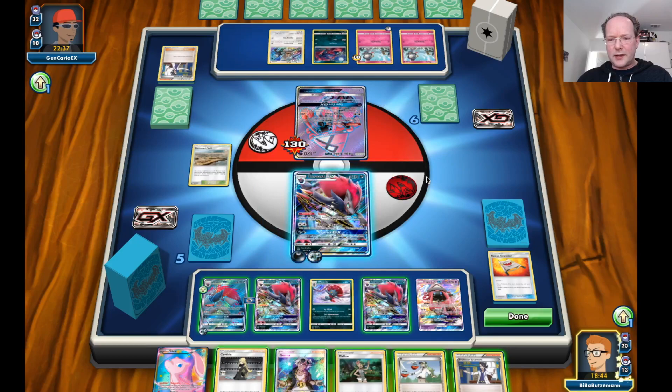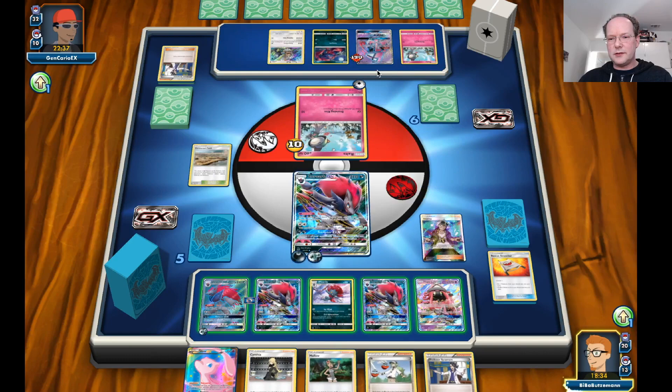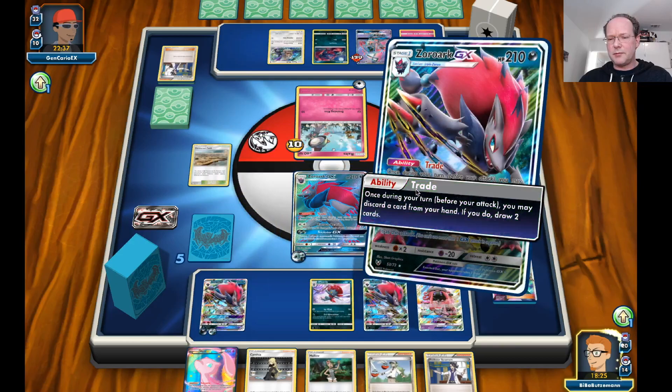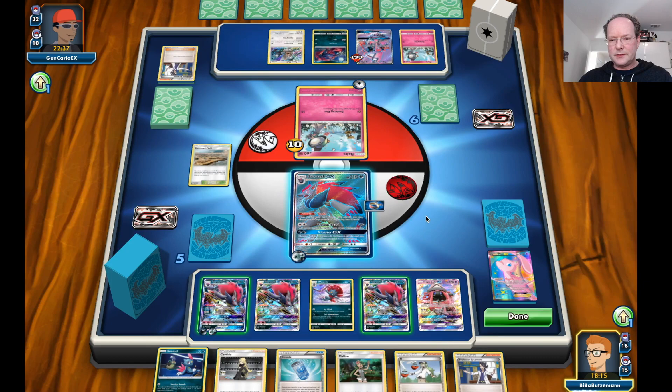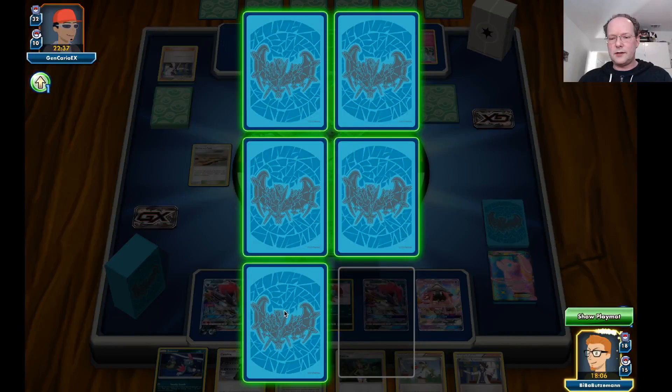At this point I don't want to take out the Tapu Lele. I think it will be much more efficient to go for this Ralts and ensure he doesn't evolve into Gardevoir. Let's go with this one, bring this one out, do a trade — don't really need the Mew in this matchup, so let's trade the Mew.